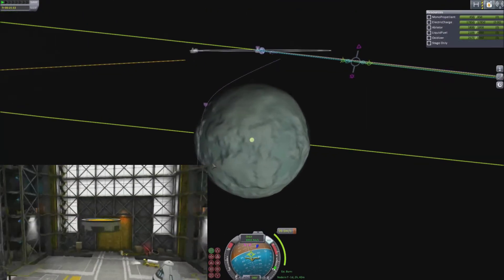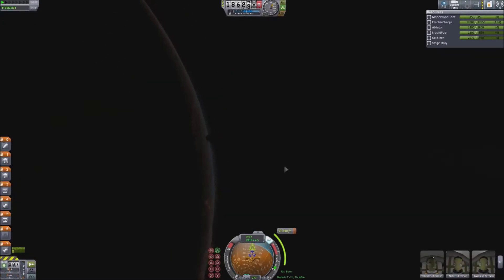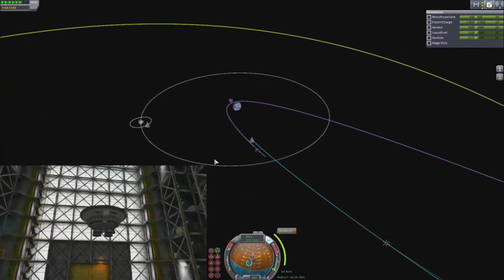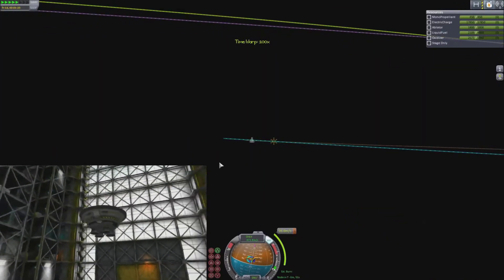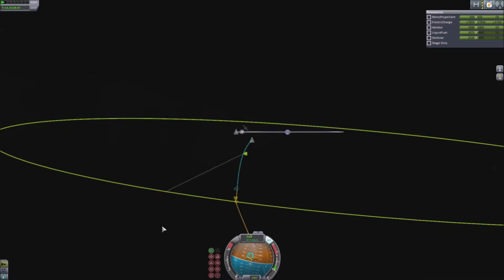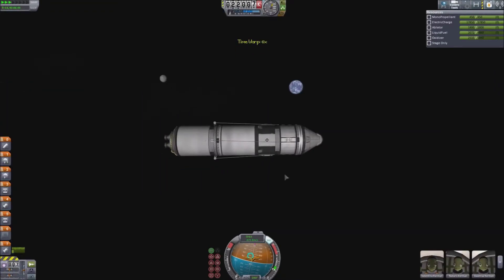It holds just under a thousand units of liquid fuel and oxidizer, to feed some of the new 3.75 meter engines that come with this mod. We have an orbital cluster engine, which is essentially four Poodle engines strapped together, fully animated with gimbal and everything — sort of a very squat engine. I can see this being used for third stages on trips into deep space, or on very heavy launch vehicles, or because of its short profile, as a lander engine as well, since it's a nice flat engine.